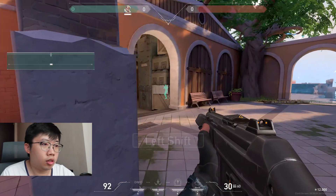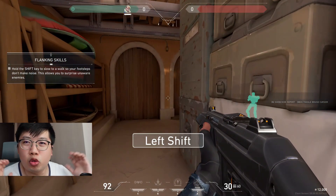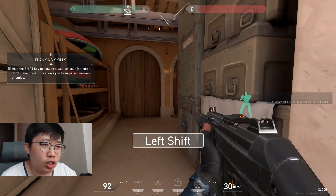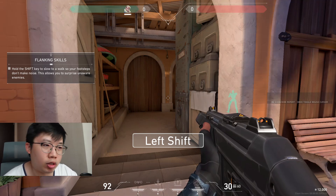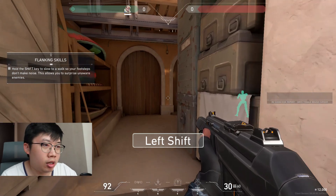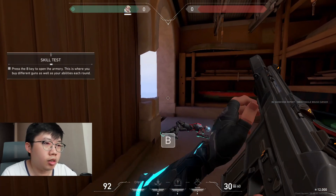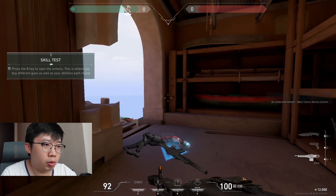The next spot can't see you, but hold shift to silence your footsteps. I really don't like games where you have to hold shift to silence your movement, like Counter-Strike. I prefer fast-moving games like Call of Duty where you can sprint. Different game mechanics, but I prefer games that are a bit more fast-paced.